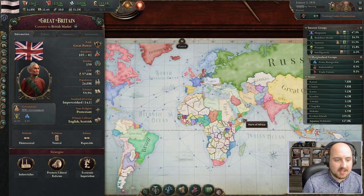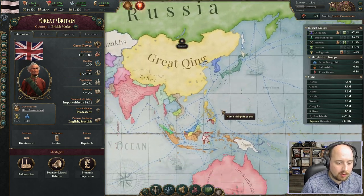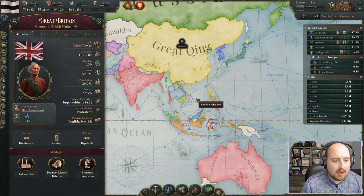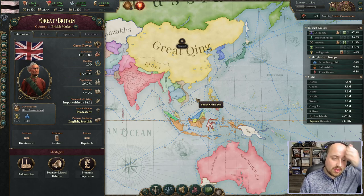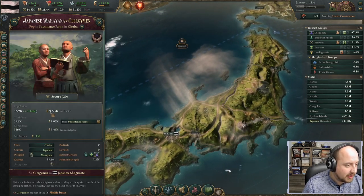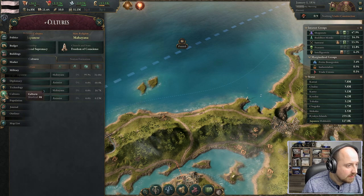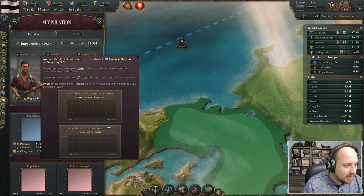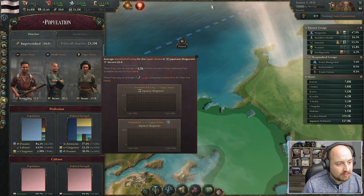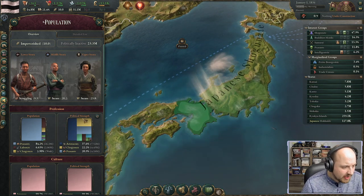We need to bring Japan into the fold and modernize so we can pursue our own objectives — maybe some colonizing of areas around us for resources, production, manpower, and wealth. But generally Victoria 3 is about what happens within your borders: the different populations, the makeup of your country. I can see the cultures, my population, my struggling poor strata, the middle class, and the upper class.